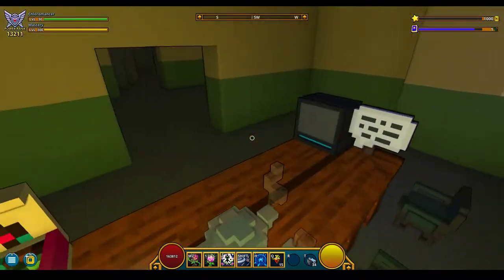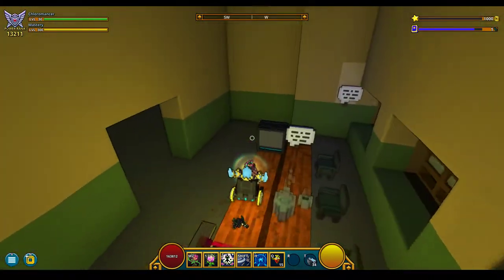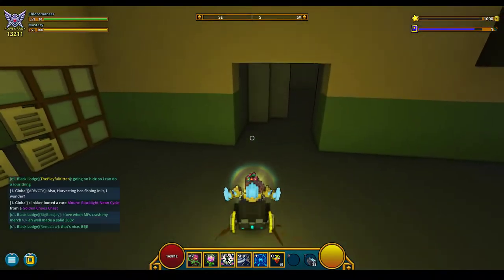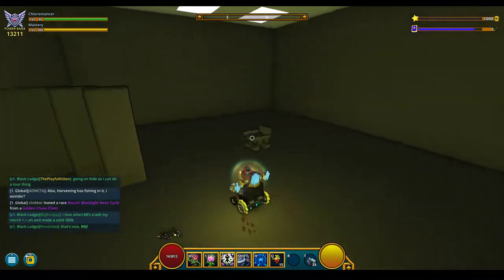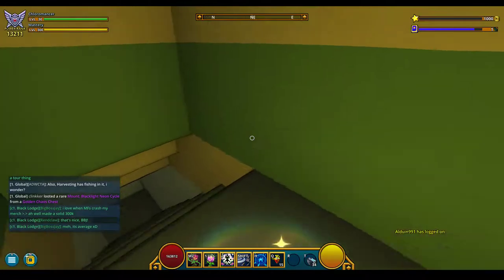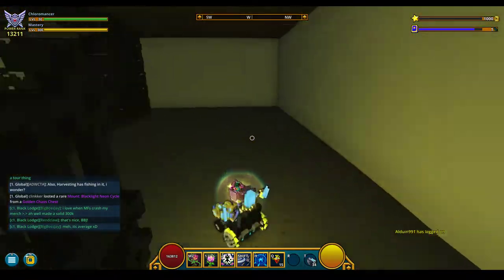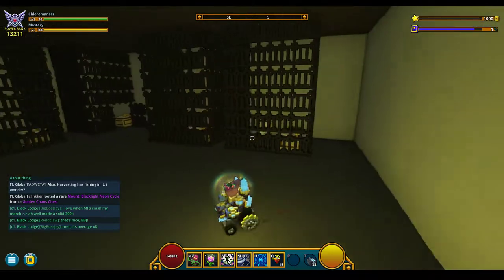Here's the interrogation room where Agent Cooper interrogated Bobby. Here is essentially Leland's cell, and down here you have the cells that Mike, Bobby, and James were in.